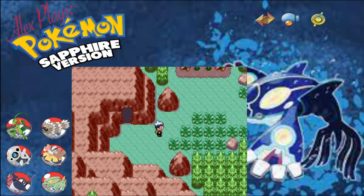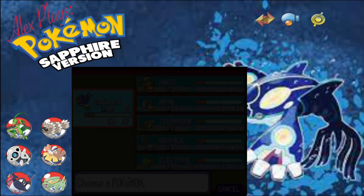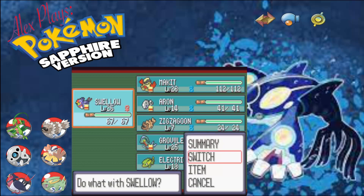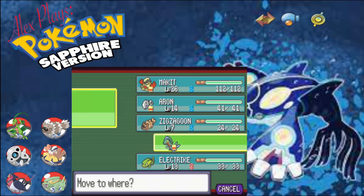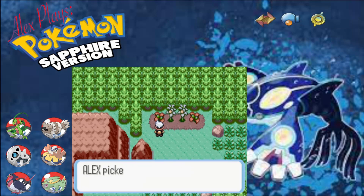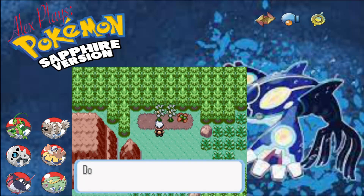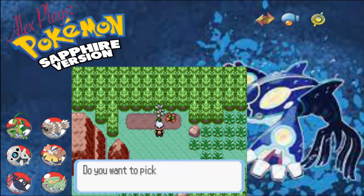We've got Grimer and Slugma here. Slugma at least makes sense being on a fiery path. Grimer I'm not too sure about. That does seem to be the end of it, so putting Swellow up here was pretty pointless. We'll put Aaron at the top then, after we collect these berries. Collect berries first. There we go.